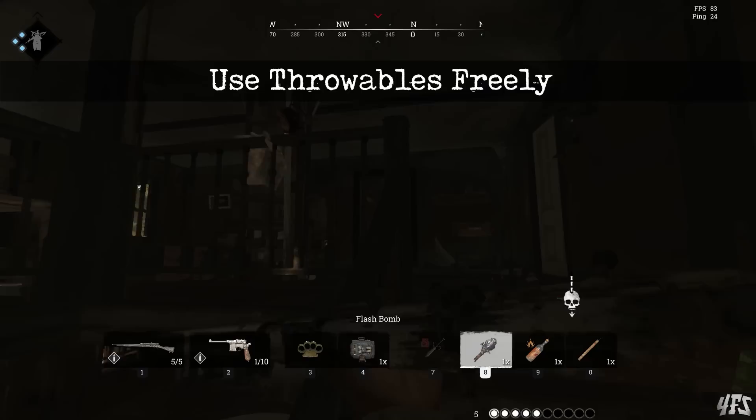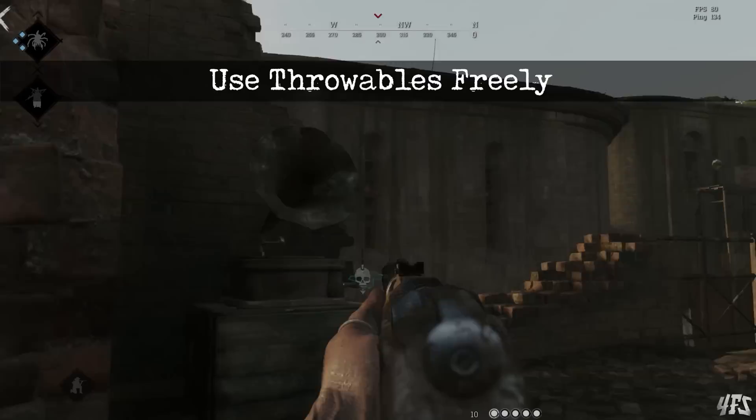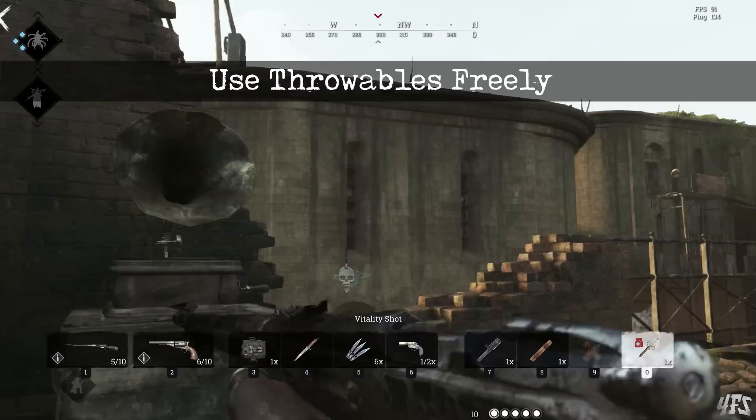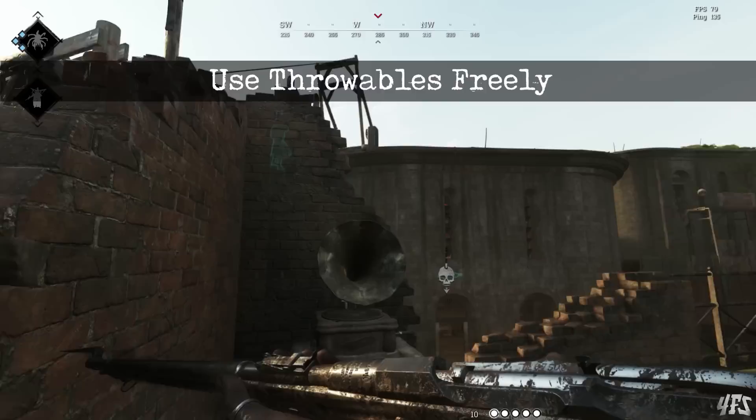The main ones to look out for are dynamite bundles, frag bombs and hellfires, although flash bombs are also pretty popular. For the purposes of making someone move inside a building, pretty much anything will do. Even the fuse on a smoke bomb is enough to tell you where someone is as their footsteps frantically scuttle around. Use them to flush people out of cover or deal that last bit of damage as they hide away to heal.